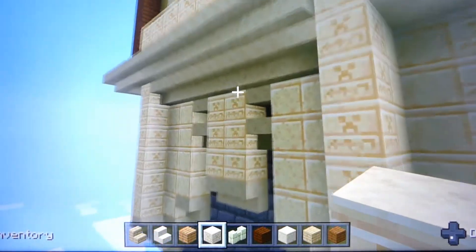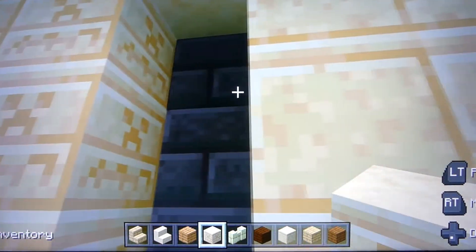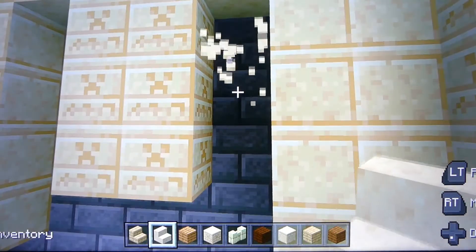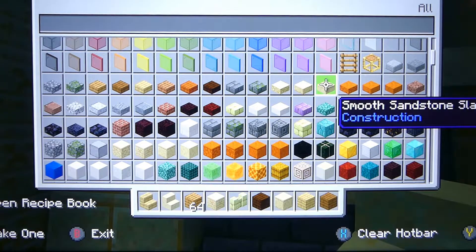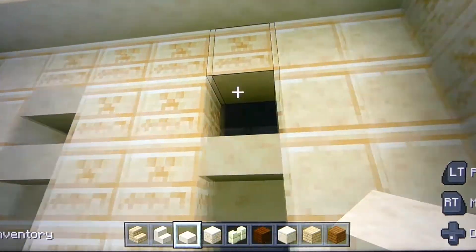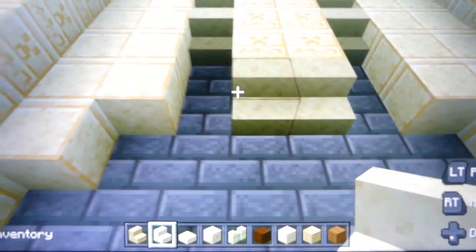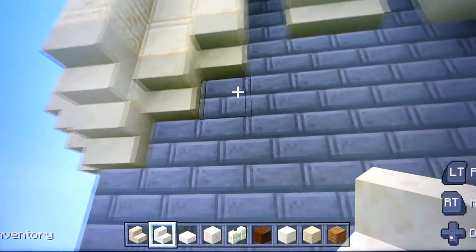I think we're gonna come down one block. So we're gonna put another block up in here - no matter what you use it's gonna be hidden anyway. Get our smooth sandstone steps - put them right there. Then we get a flat piece here, smooth. Put that up in that corner and make it the same as the other side. Now we can put the steps in underneath and finish this corner off.